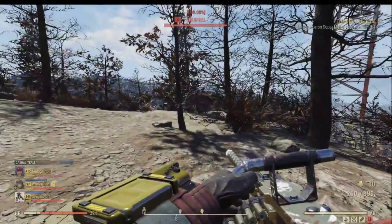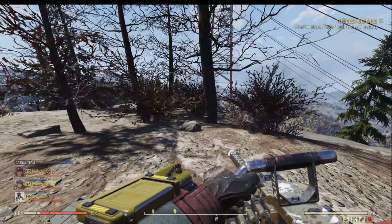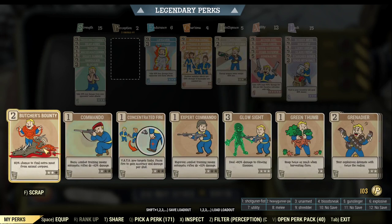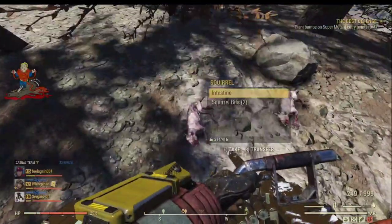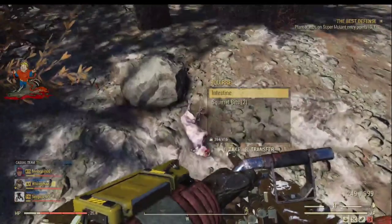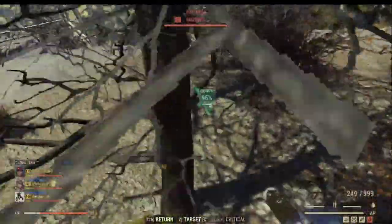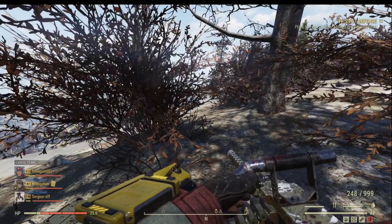I think we have three of them somewhere - yep, that's three of them. But before you kill them, make sure you equip the essential perk which is Butcher's Bounty. That gives you a 6% chance to double your meat loot. Then we can kill those squirrels. See that Butcher's Bounty triggered? We have two squirrel bits instead of one. That's another two - now we've got 6 squirrel bits.